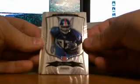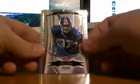First card is Clint Sintim, I believe. Bowman Sterling, Giants. Refractor of Scott McCloughan for the Niners. Jersey of Donny Avery. Chase Coffman Ricciato for the Bengals. And Sean Greene jersey for the Jets. Two more packs. Could really use a nice black refractor or Arian Foster or something like that. That would be pretty sweet.